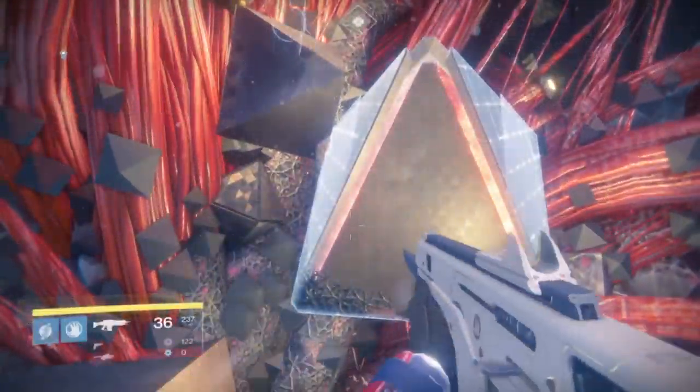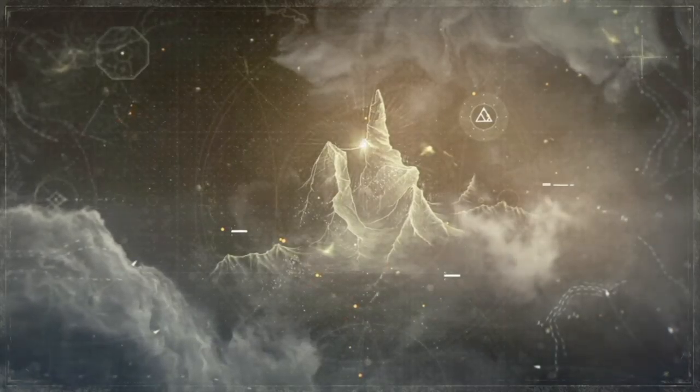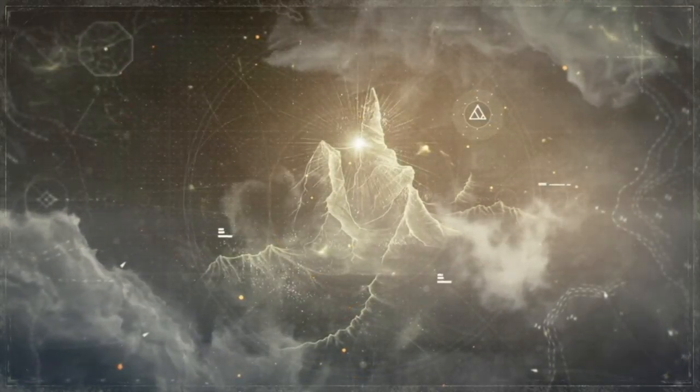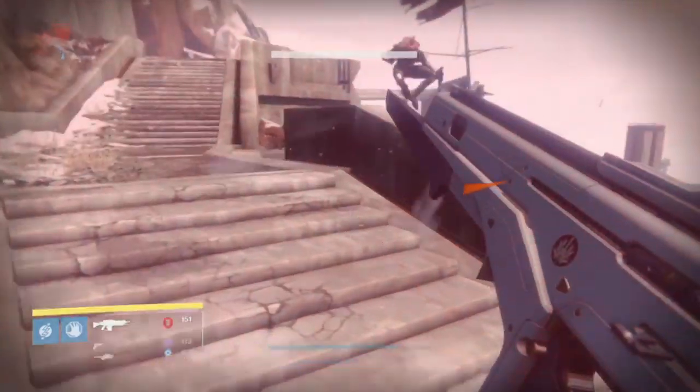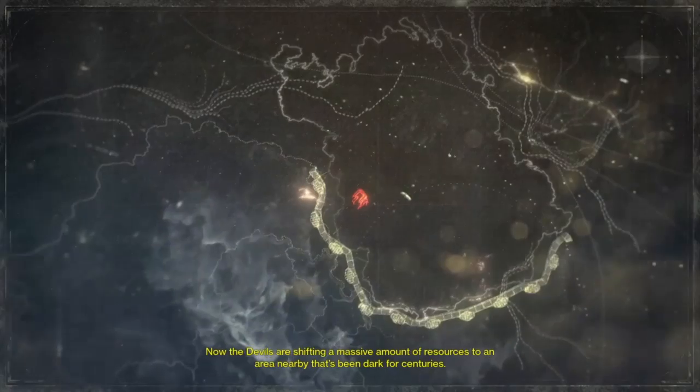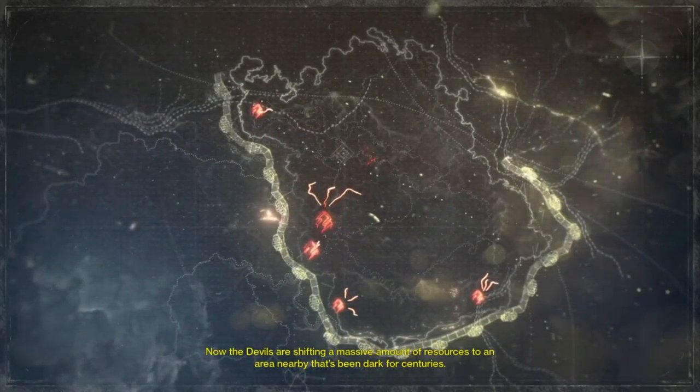Now a group of Fallen have discovered the old Iron Temple on Felwinter Peak, where some information on SIVA has been locked away. The campaign starts with the Guardians reclaiming Felwinter Peak as a new base of operations, and then chasing the Fallen into an area just outside of the Cosmodrome known as the Plaguelands, which is the new patrol zone.